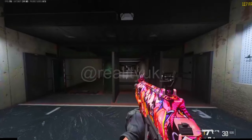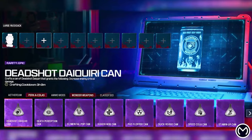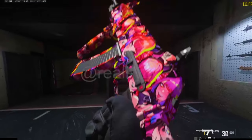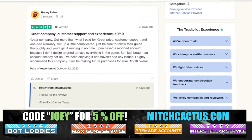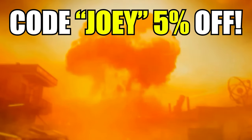Before we get into that, let me explain how to get it without doing all the steps and hoops Modern Warfare 3 wants you to do — and that's by going through Mitch Cactus. You can get camos, pre-made accounts, bot lobbies, etc. This camo will be available starting August 14th. Use code Joey for five percent off. They have over 15,000 reviews on Trustpilot.